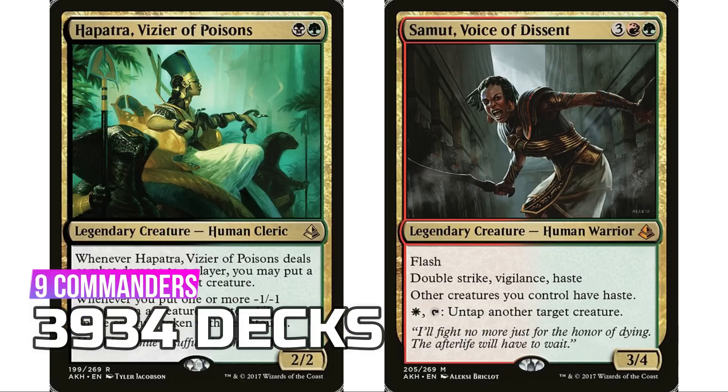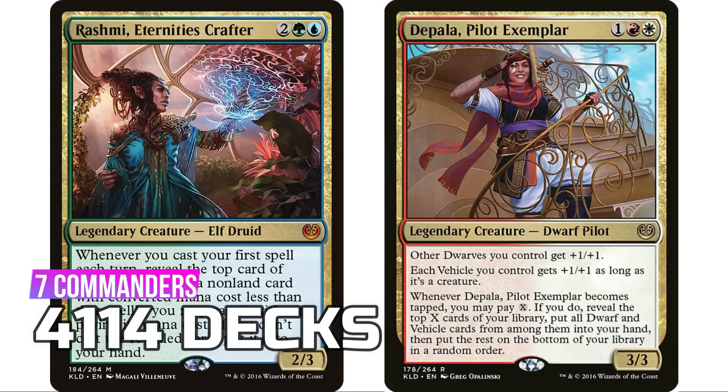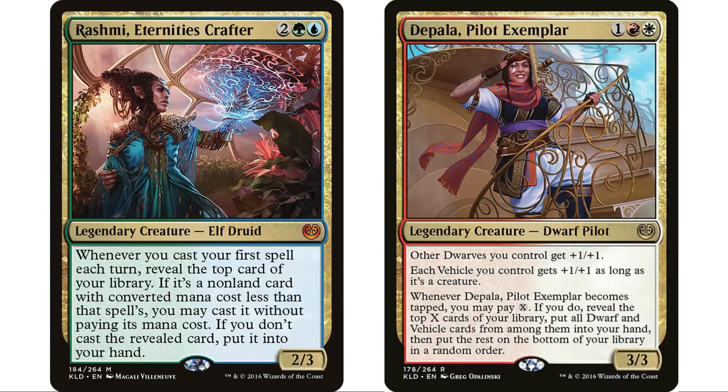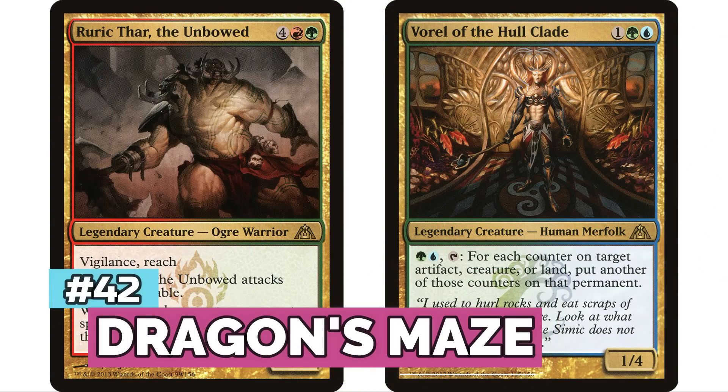At number 44 is Amonkhet with nine legendary creatures for 3,934 decks. At 43 is Kaladesh with seven legendary creatures for 4,114 decks — Rashmi, Eternity's Crafter at the top, once a really popular commander that's trailed off a bit, and Depala, Pilot Exemplar was the most popular Boros commander for quite some time.